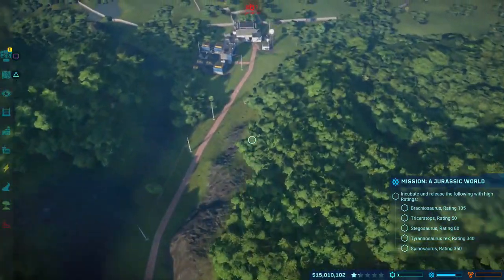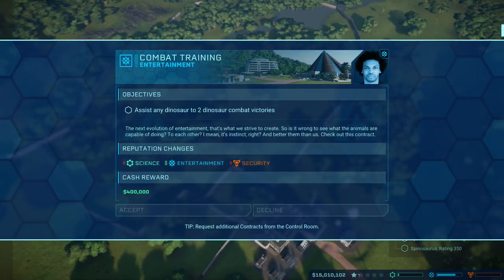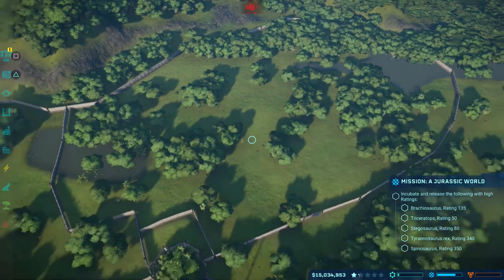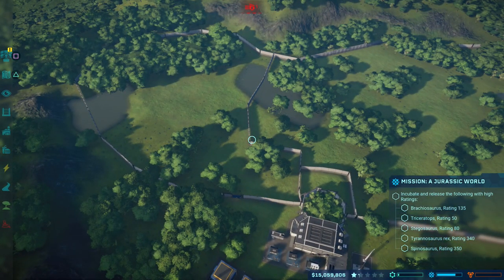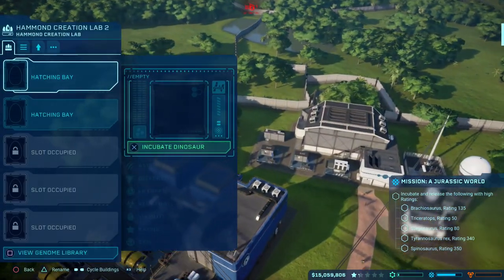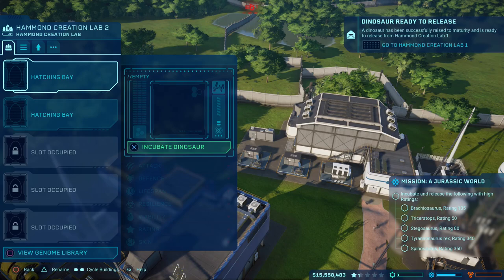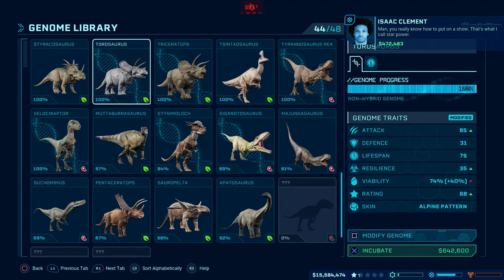Now we're going to head over to our other enclosures which we set up at the end of the last episode. We've got our big enclosure here, and this is going to be housing our Brachiosaurus along with one of our carnivores as well. I was going to go for T-Rex, but I think the Spinosaurus is going to be the better option. And then over here we're going to house one of the other carnivores as well. We're going to start by incubating a T-Rex — it requires a rating of 340, which is obviously very high.